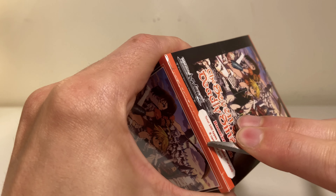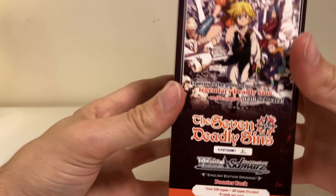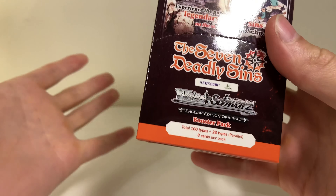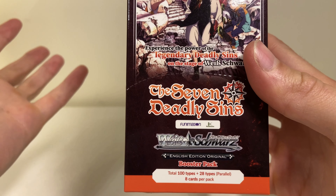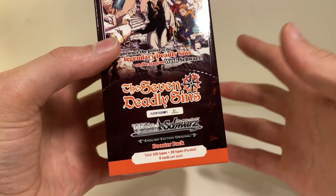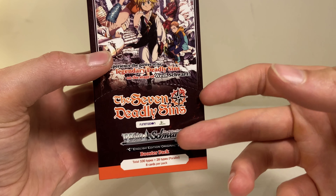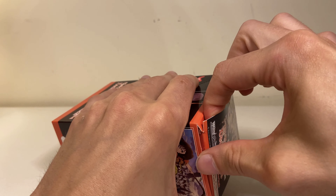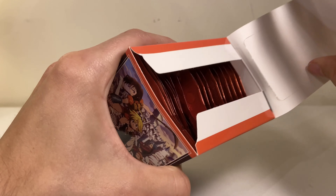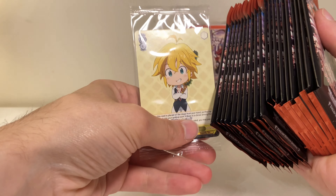Oh baby, okay! We got 100 types — I think that's 100 different cards in the set plus 22 parallels, which I assume is equivalent to a reverse rare type deal. So 128 cards in the master set. We got eight cards per pack and 20 packs total.